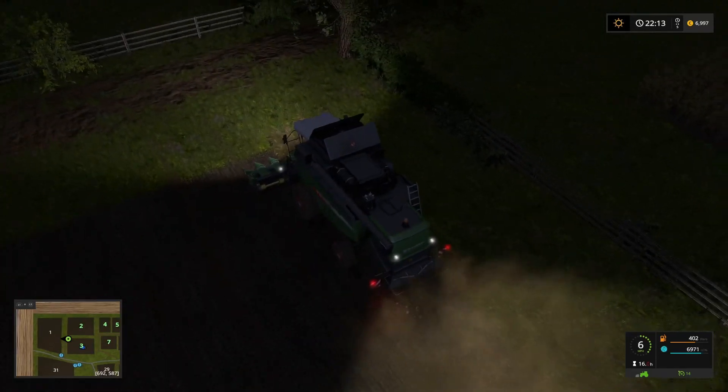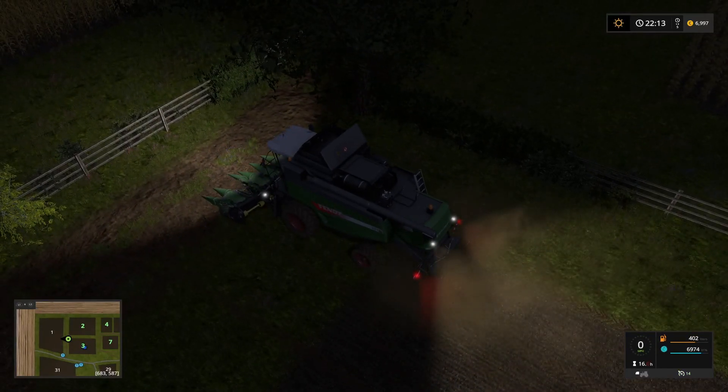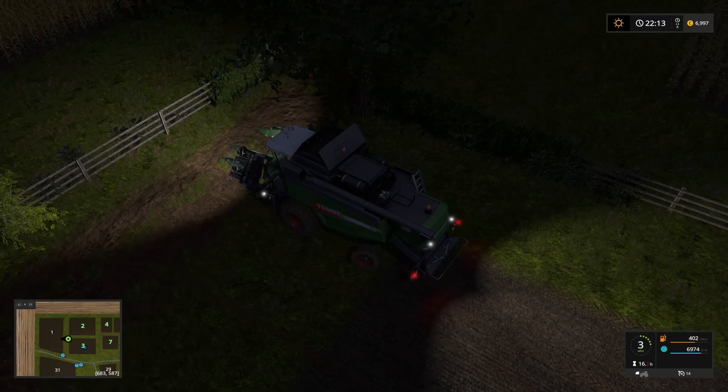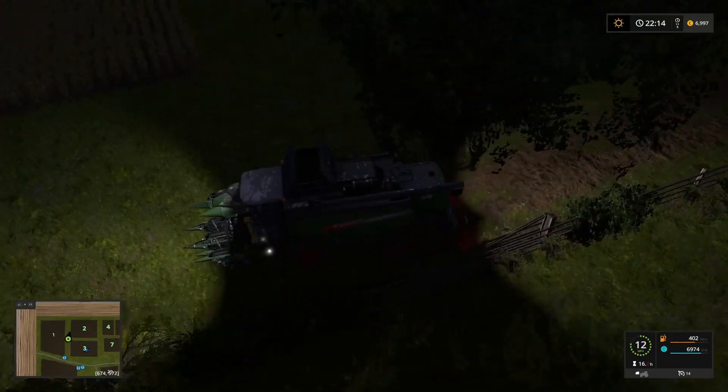And there we go — that is it. Let's get the header folded and now we can move through to field 2 and immediately start unfolding the header again.